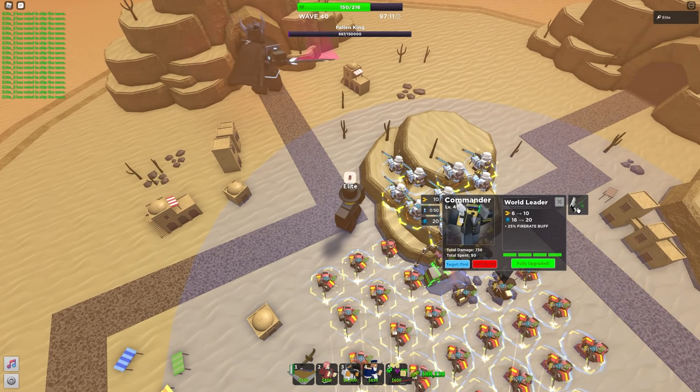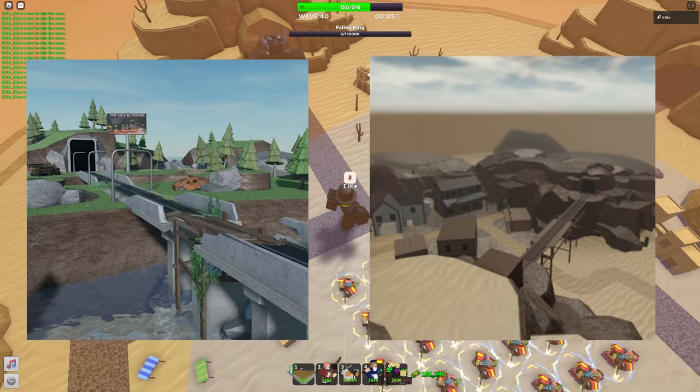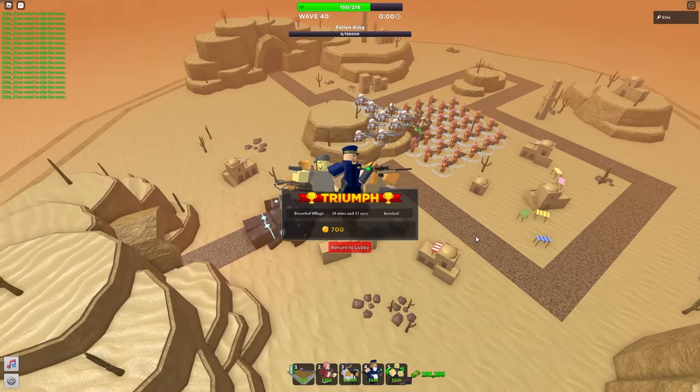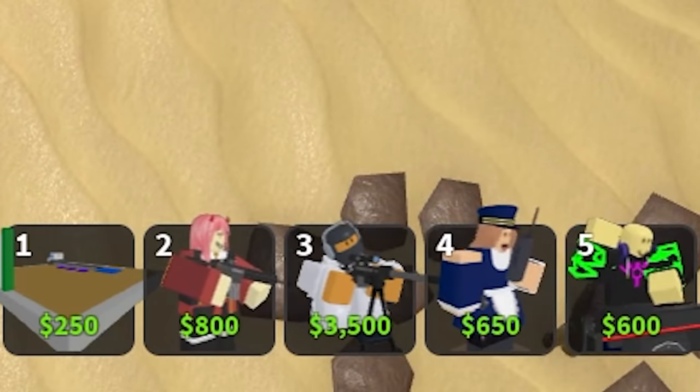These three modes are really easy — you could solo any map on any of them, with the exception of Lay By and Battle Lands on fallen. All you need is some good RNG and good towers. Even a level 30 could beat fallen if they have the right towers. But then there is hardcore mode.